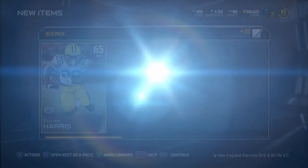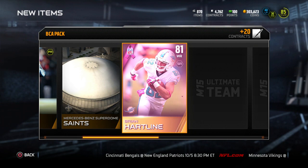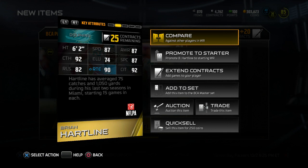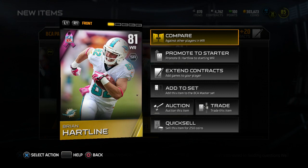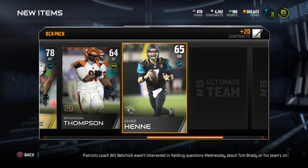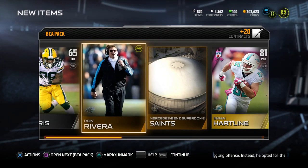We do have two packs to go — let's hope for an elite. I'm not going to get my hopes up too much. We get Brian Hartline as their next BCA player — Ohio State Buckeyes. Only 87 speed for Hartline, not really a fast player, but 92 catching, 87 spectacular catch, 92 catching traffic, 90 route running. Everything else is nice. We also get Joe Barksdale, Chad Henney, and Denario Alexander. There are five elite BCA items and about 15 or so golds.